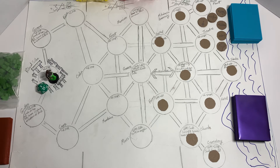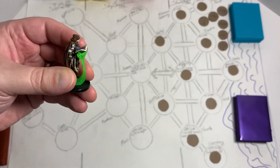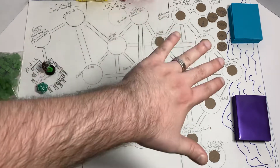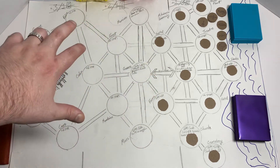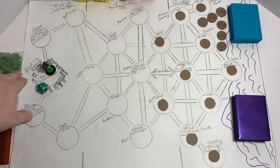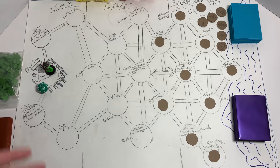Hello everyone and welcome to a practice playthrough of the board game I'm designing called Hideous Madness. It is a game where you play as a cultist of Cthulhu and you're trying to summon Cthulhu by bringing three relics and the Necronomicon from over here to the ritual site where you begin the game. If an investigator enters the ritual site, you lose. Also if the investigator deck runs out, you also lose.